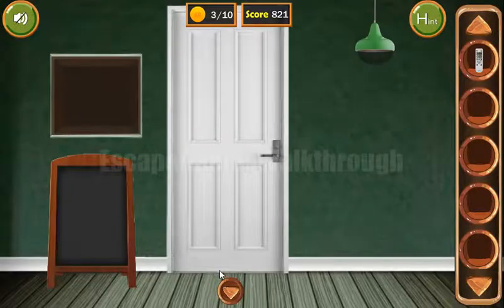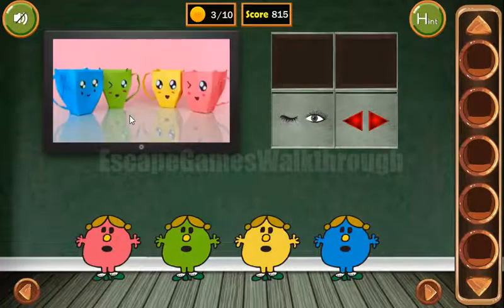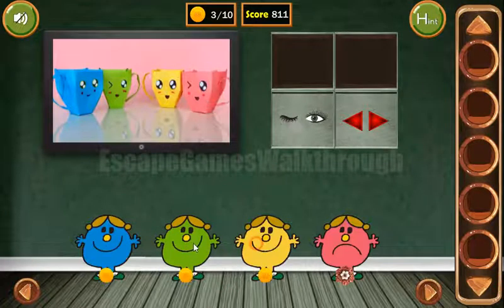We've got a remote and a coin. With the remote we can turn on the TV, and here we can see colored cups. So let's arrange these ladies according to the colors. We've got tokens and a flower.